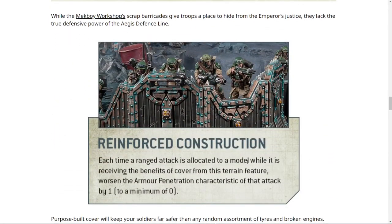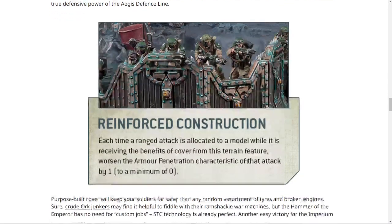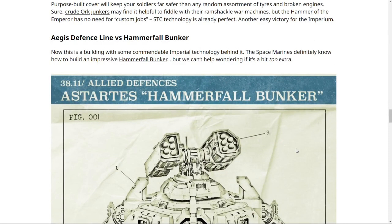While the Mech Boy Workshop gives troops a place to hide from the Emperor's justice, it lacks the true defensive power of the Aegis. The Aegis has a reinforced construction rule: each time a ranged attack is allocated to a model while it receives the benefit of cover from this terrain feature, worsen the armor penetration characteristic of the attack by one, to a minimum of zero. So you basically get armor of contempt from this terrain piece — for 40 points, that is really, really good.